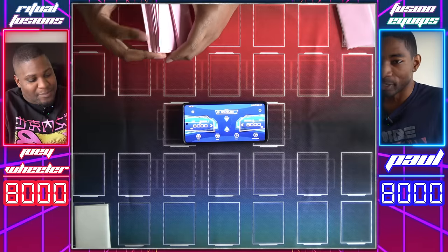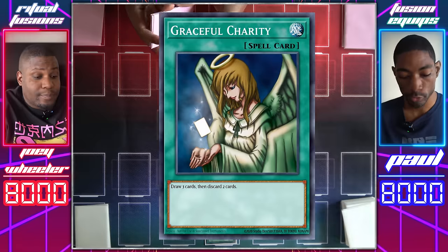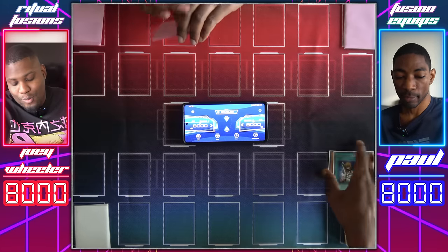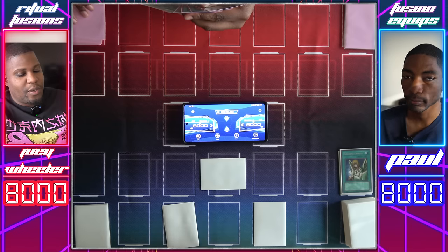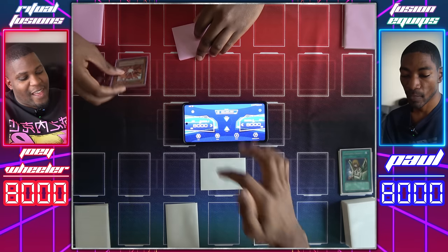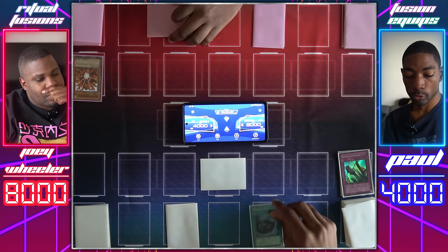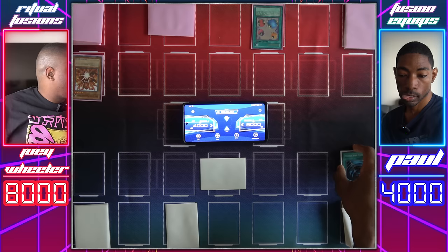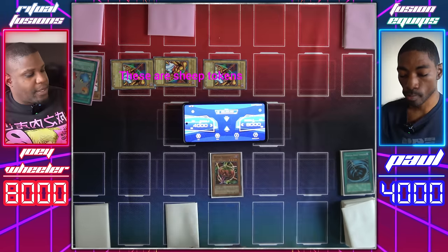Alright Duelist, that was your freebie for the episode. I'll take it. I'll take the first move. Draw my sixth card. Let's start with Graceful Charity — draw three, discard two: this Mystic Tomato and Thunder Dragon. We're going to set a card face down, set two and pass back to you. I will draw. I'll start by Normal Summoning my Senju to search for a ritual monster. I'll use my Solemn Judgment — paying half my life points. Set a card face down. I draw. I'm going to use my Mystical Space Typhoon on your face down card. I'll chain it — it's Scapegoat! I get four sheep tokens. Flipping up Mystic Tomato.